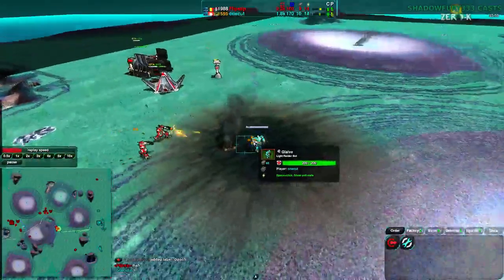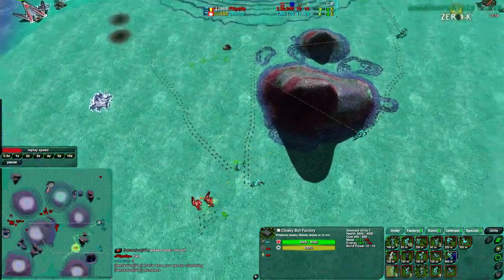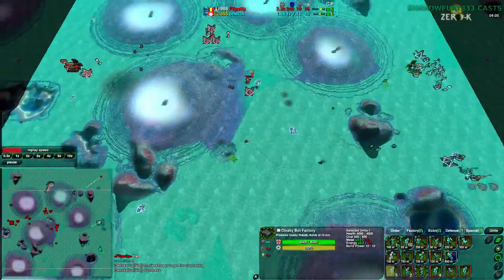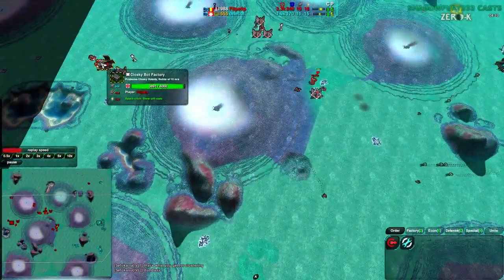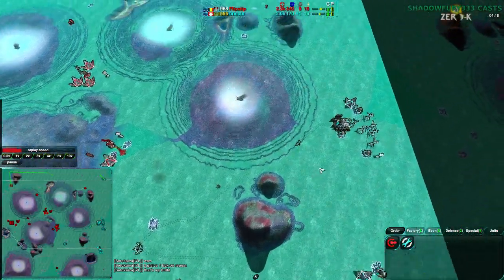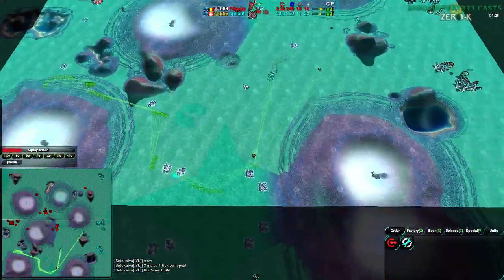Flipstep takes out Onecut's Glaive force completely. Onecut getting a few more Glaives of his own. The Raiding Phase this game is surprisingly long — normally it doesn't last this long. On a map like this, the raiding phase often switches out pretty quickly into Rockos and Warriors. It looks like Onecut is switching over to Rockos fairly soon, though not in force — he's still getting a lot of Glaives, and has actually managed to get a slight economic advantage, having eliminated a lot of Flipstep's economy.